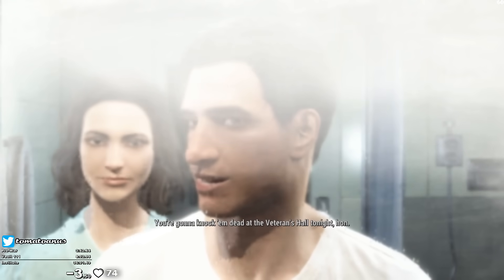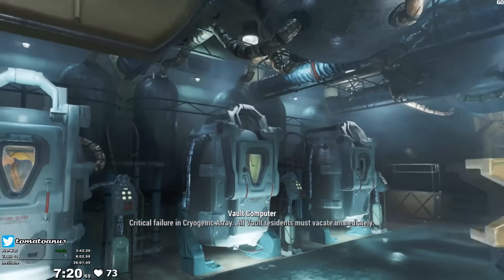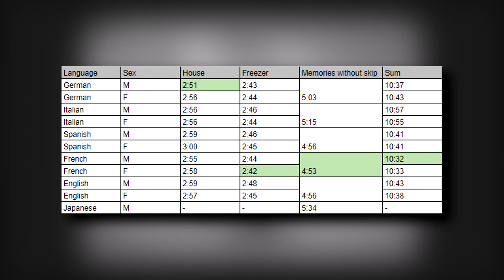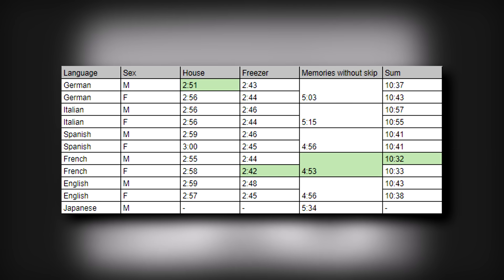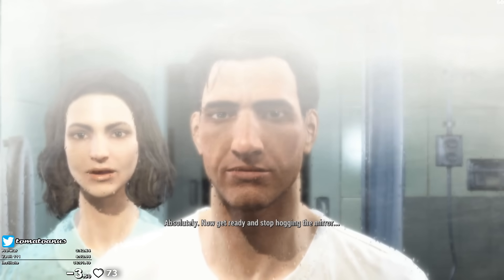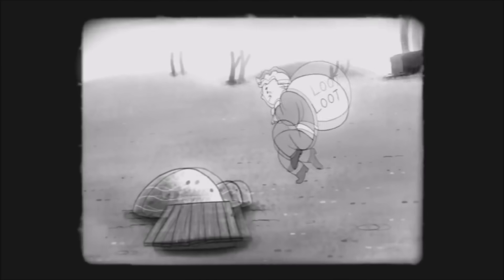One of the first things you'll notice is that the game is in French. This is because there are two sections of the game with unskippable dialogue: the intro up to exiting the cryopod, and the memory sequence in the middle of the run. The length of these sections varies based on what language you play in, and for the intro also based on whether you're playing as Nate or Nora. The fastest combination is playing as Nate with French dialogue. The slowest language is Japanese. We typically install the game in English and then just replace the English dialogues file with the French dialogues file, leaving the text and video cinematic files untouched.